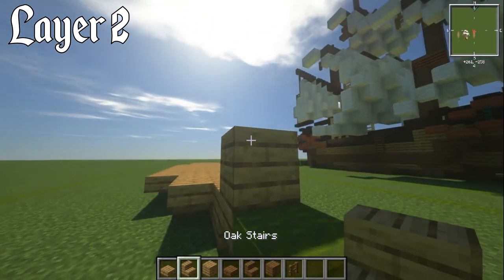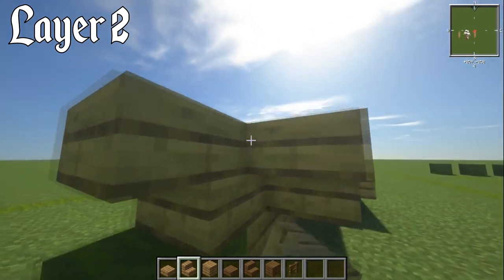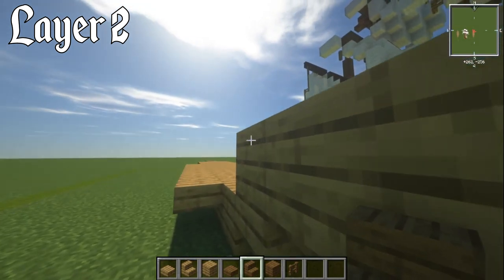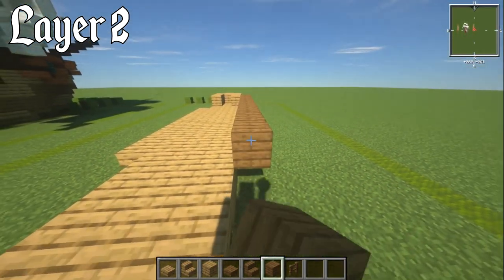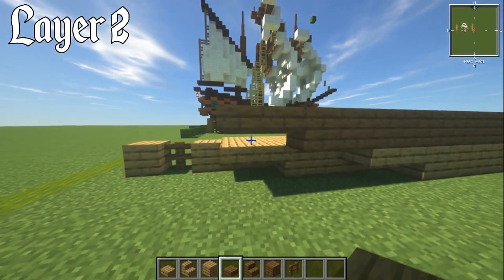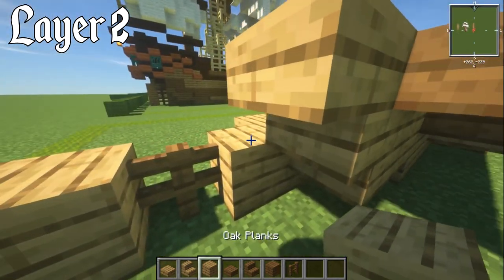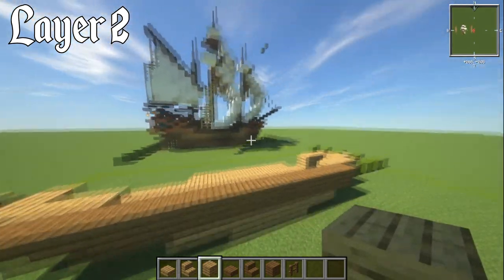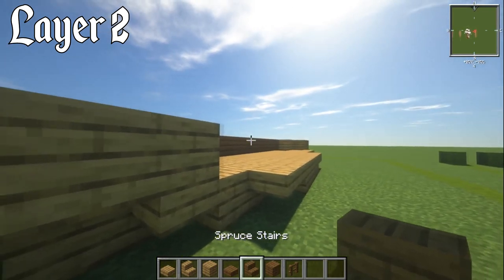For layer number two, grab your oak plank block, place that on top of the last layer, then go forwards with an upside-down oak stair. Another upside-down oak stair on the same block, do the same on the other side. Then two blocks of oak planks behind it on each side. Switch over to spruce stairs — have an upside-down spruce stair, then eleven blocks of spruce planks behind it, over by two blocks, then two spruce slabs.